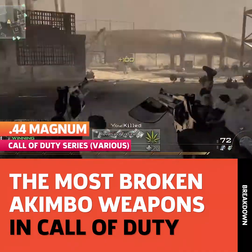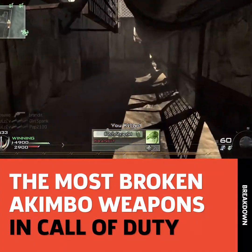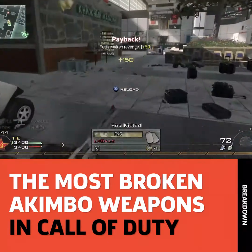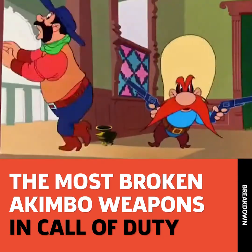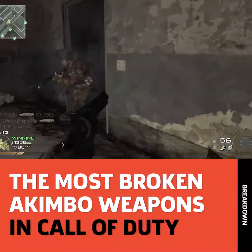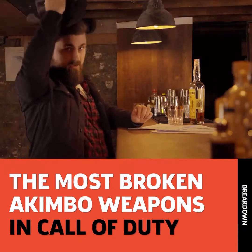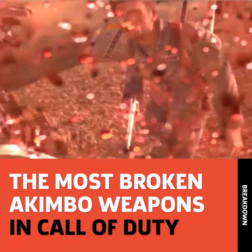Next up is the iconic .44 Magnum. In terms of pure damage, the Magnum has always been one of the strongest handguns in the Call of Duty franchise. One alone has the stopping power perfect for close quarters combat, but with two of them, you become the most rootin' tootin' shootin' broken mess of an operator this side of the Mississippi. Since one bullet usually deals anywhere from 50 to 70 damage, all it takes is a second one to seal the deal. For you Revolver fans out there, we've got a great loadout episode where Dave Jewett breaks down the entire history of the Revolver and its uses in both film and video games — you should definitely check it out.